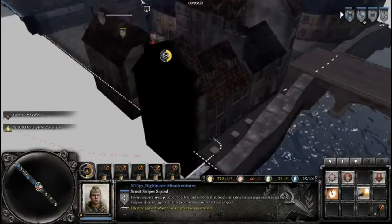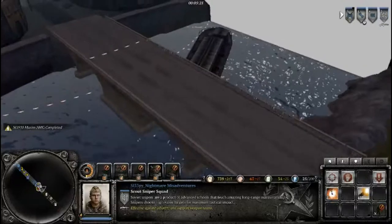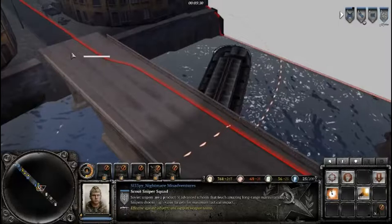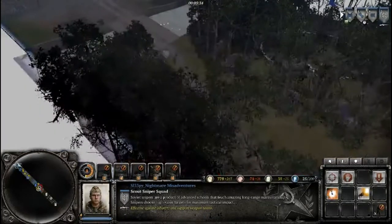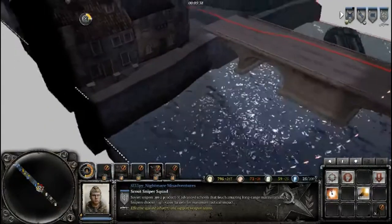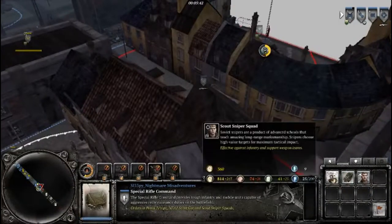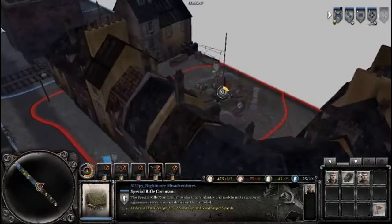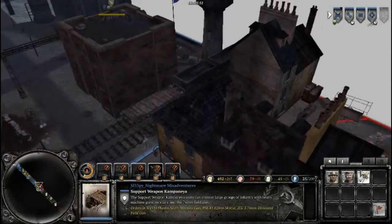Oh hello, what's over here? Oh no — my allies got that. Quickly on a rush. How far is my MG team? It's on its way, so that's good. Let's get a sniper team up just behind them to give them more fire. Come here, let me build here.